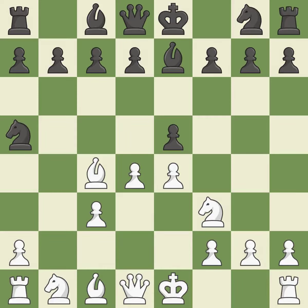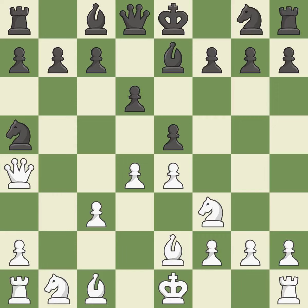Na5 attacks the bishop on c4 to make it move away from the dangerous a2-f7 diagonal. This move puts the bishop on a safer square. It is the last book move. That leaves a pawn vulnerable to being captured — it is an inaccuracy. This secures a pawn — it is quite good. This defends a knight that was under attack and had no defenders.